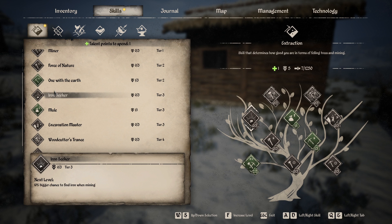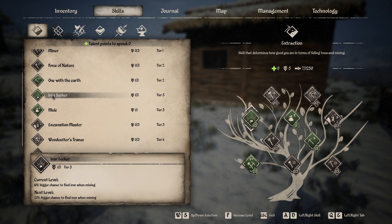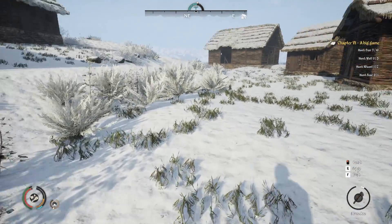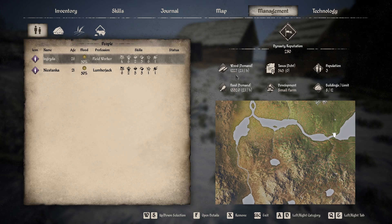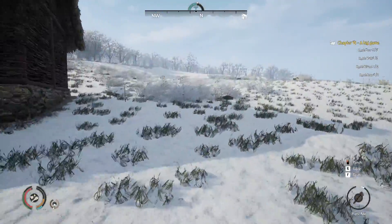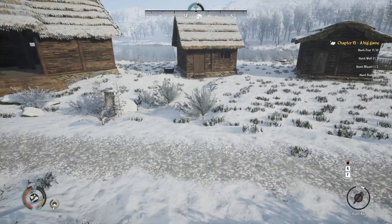There's also Miner's Trance — 10% faster mining and digging for 10 seconds — and one for excavation and woodcutting too. I went with Iron Seeker because I really want more iron. These workers are doing work! I've got about 60 logs in storage. Let's go build a house for the male recruit — I need to grab about 10 logs.